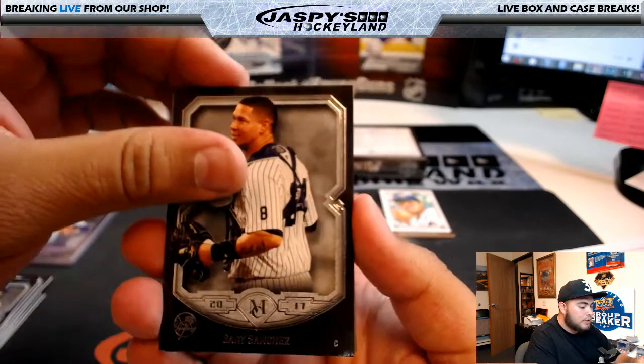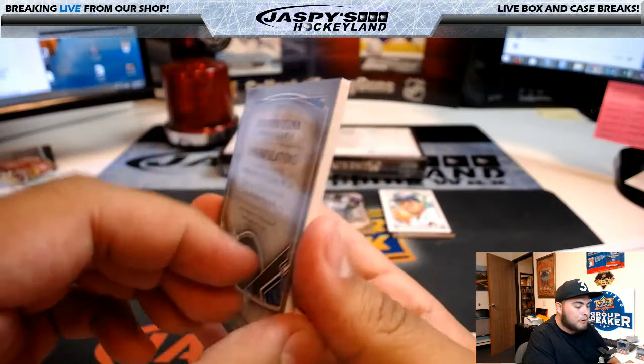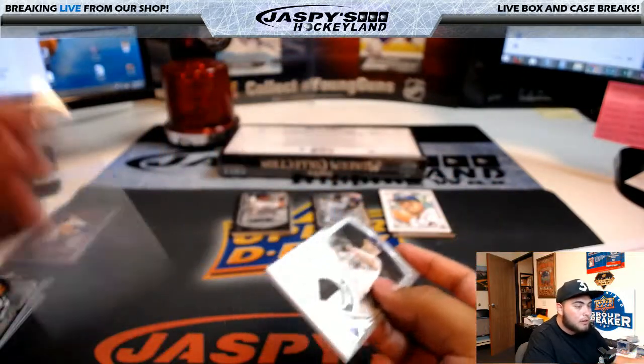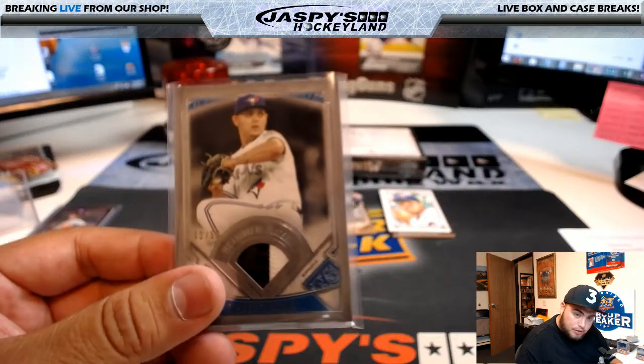Behind Gary Sanchez, we have Roberto Osuna for the Toronto Blue Jays - nice patch, 40 of 50. It's like the camo jersey. Toronto Blue Jays going to Gwyneth Virgil.